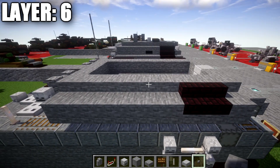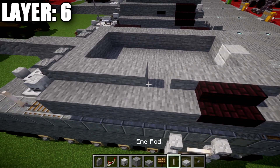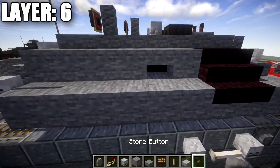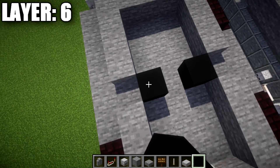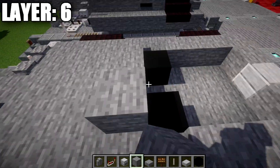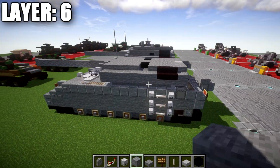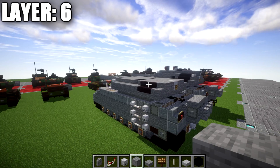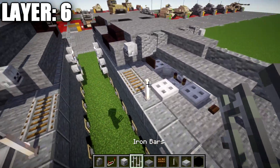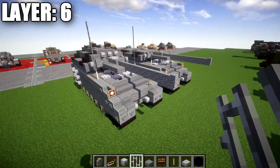On the side, we go to the middle stone block — the fifth one in the row of nine — and replace it with a stone slab, same on both sides. From behind the stone slab, we close the space off with black concrete. We then take stone full blocks to fill in the remaining space inside the turret. If you're doing an interior, you can skip the black concrete. Finally, the antennas: we place one more iron bar going up on both sides. That completes layer six.